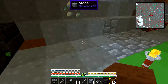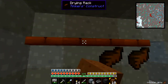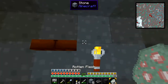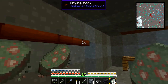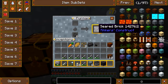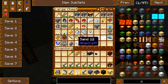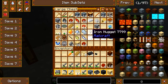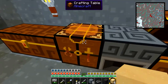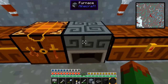Casting table goes there. My monster jerky is done! Make some more. I need to get some more grout, which means I need some sand, some clay, and some gravel. Just like so.